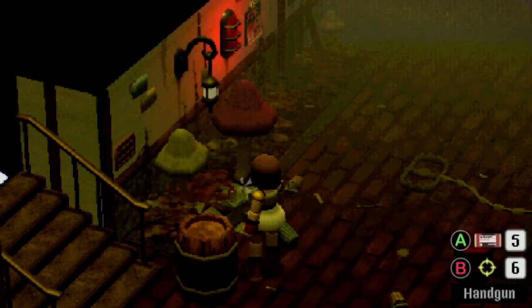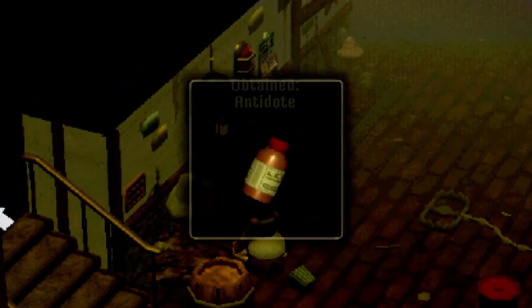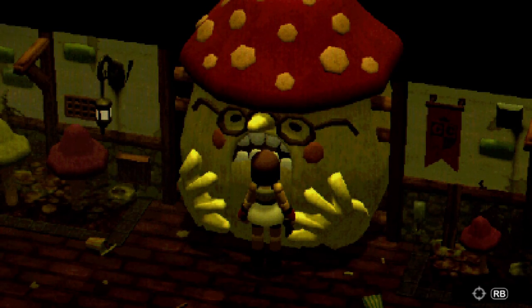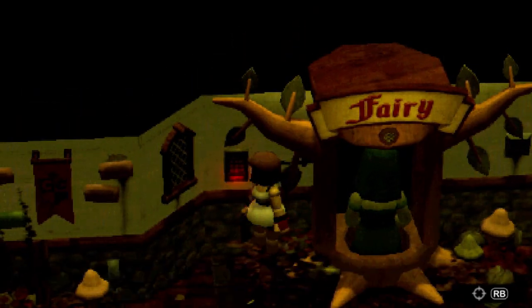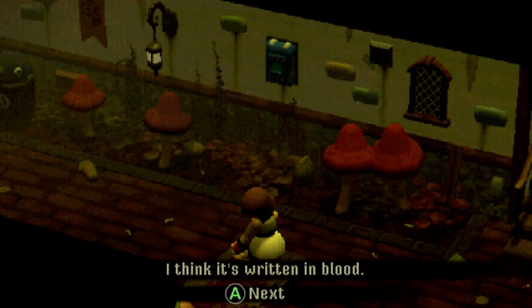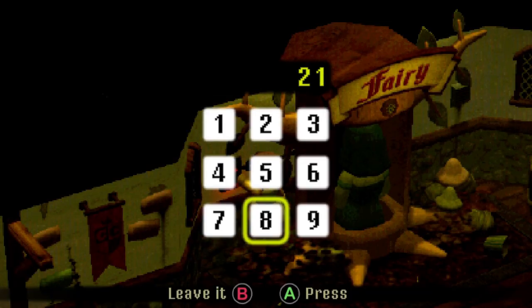I don't know if wasting all my ammo just breaking these items is a rookie mistake or what. Bear trap. It's a giant mushroom - he doesn't look very happy. Is this a door? I can't see a way to open it. It's over here - it's a keypad. I already forgot that number - hold on, 2106. Oh there's no zero.